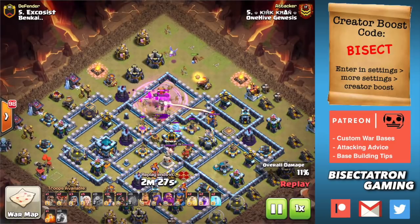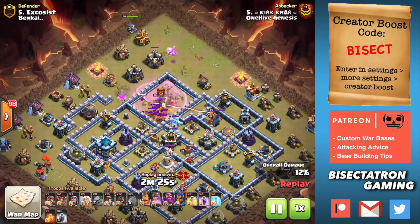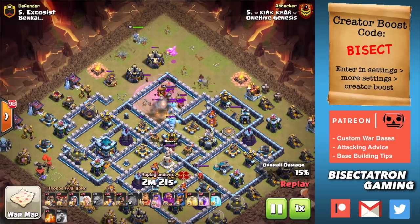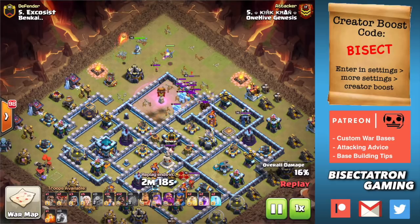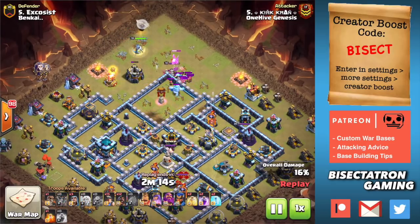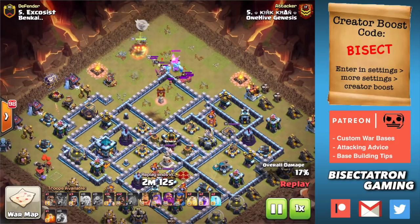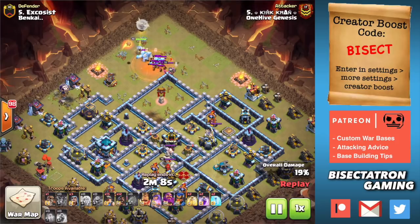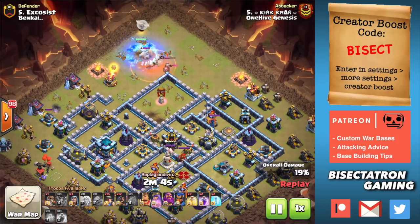In this video I'm gonna break down the hybrid attack strategy. This is the Queen Charge paired with a hybrid of miners and hogs with a couple heal spells. There's lots of nuances to this attack but I'm gonna break it down so it's easy to understand, and I'm really gonna hit on those keys. These four keys, if you get them done correctly, you have a very good chance of three-starring even at Town Hall 13.